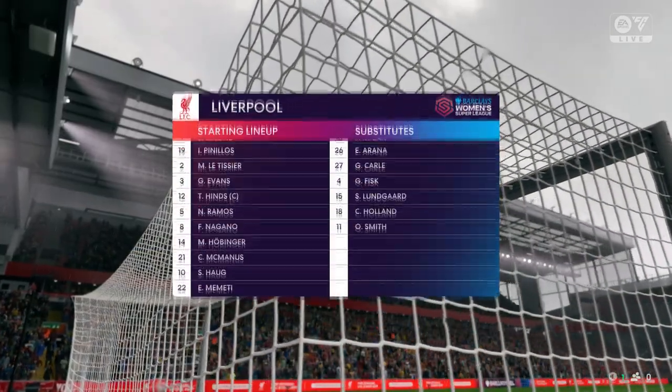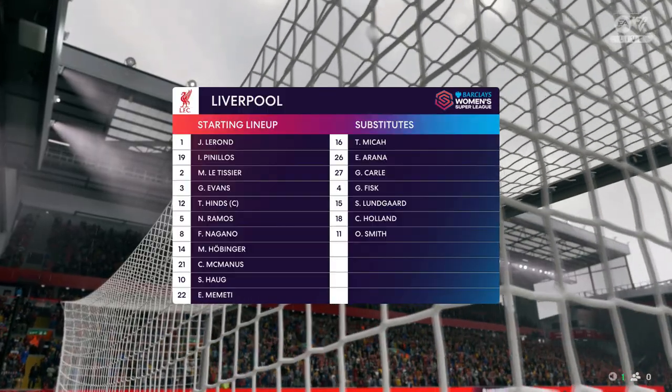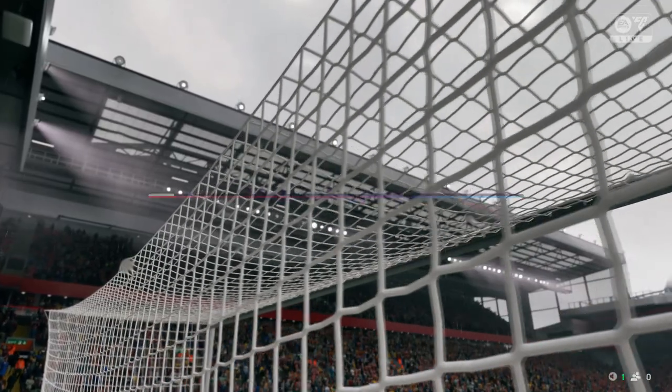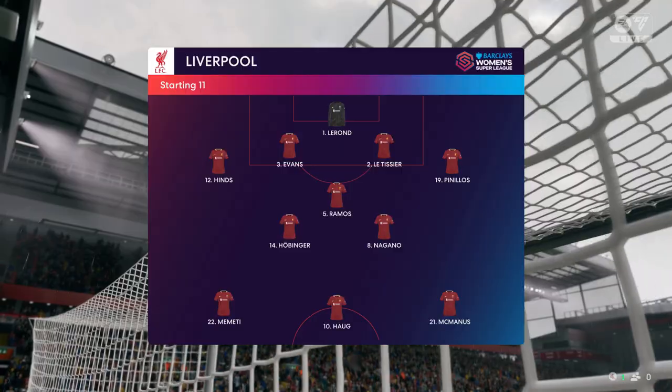This is how Liverpool start the game — they're going to play with two wingers in a 4-3-3 formation. They need to switch the ball quickly and get crosses into the box, but they also need at least two midfield players making runs into the penalty area.